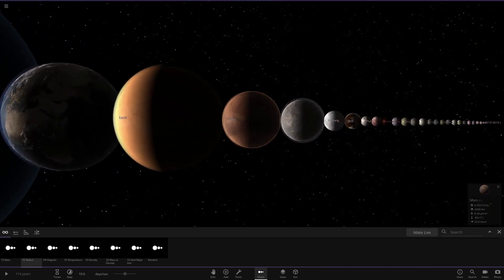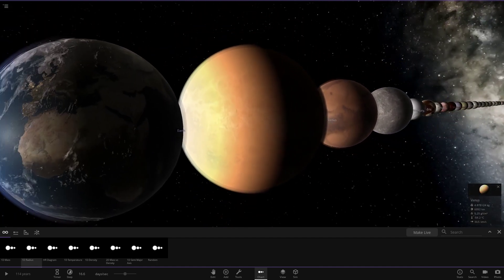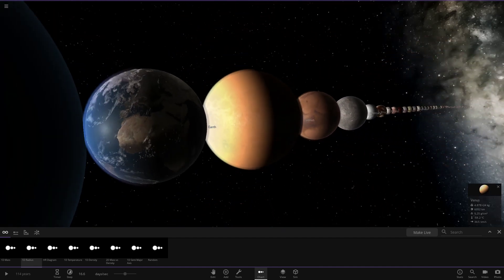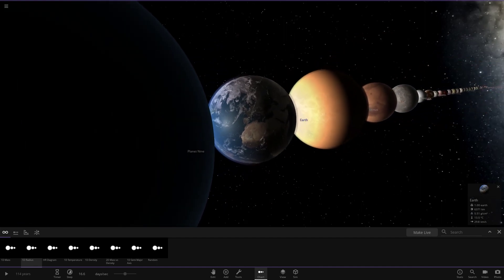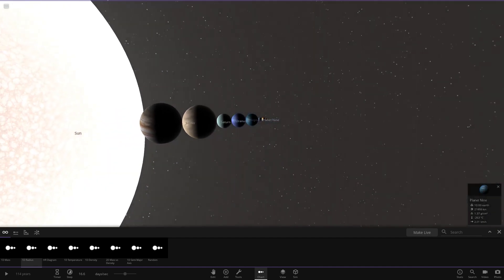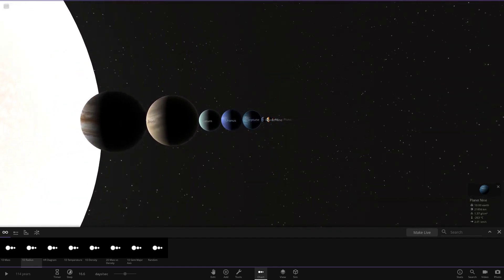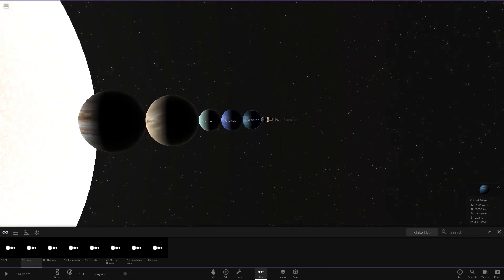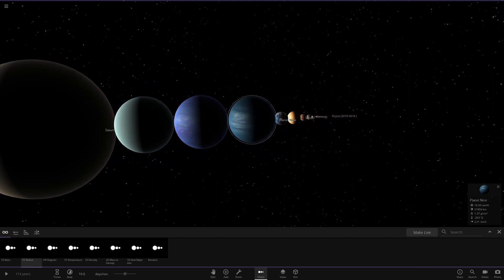We've got Mars and Mercury going for that sort of look, and then we have Venus and Earth. Venus is quite opinionated if you want to say it's realistic or not, and Earth is pretty much the same as always. We've got Planet Nine as well in the simulations. This was all due to a data loss I had when I went back to an older version of the game, which deleted all of my save files. I actually lost all of my custom objects, my simulations - I lost my enhanced colored solar system.